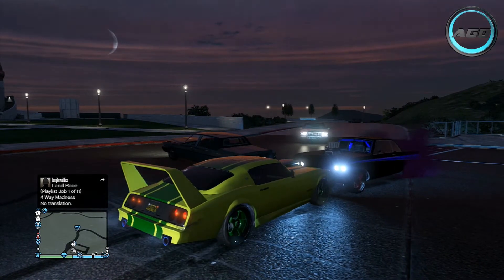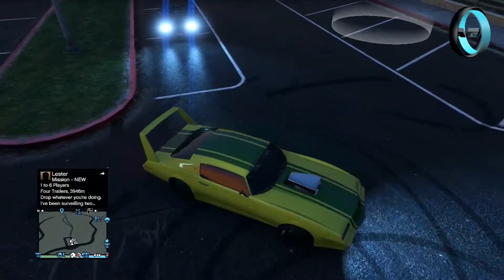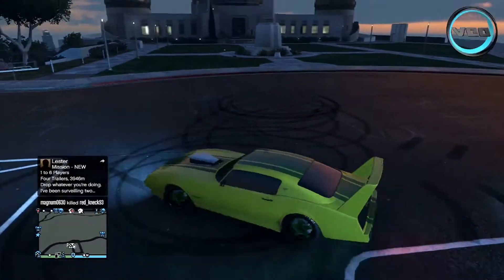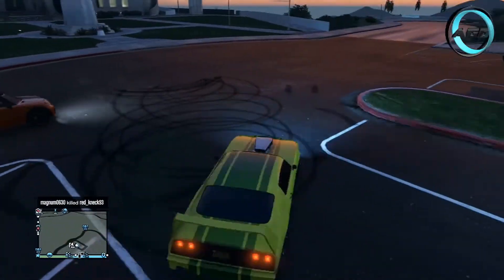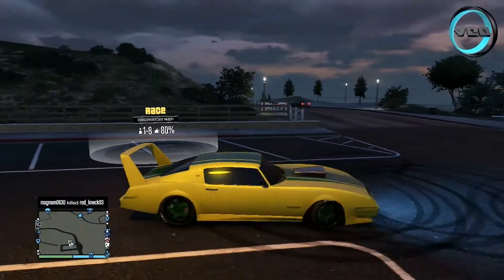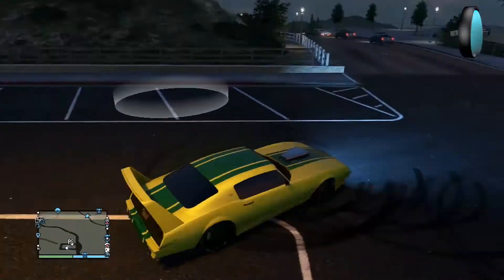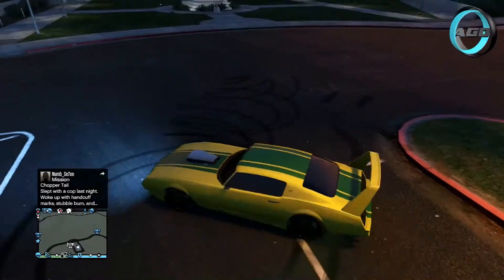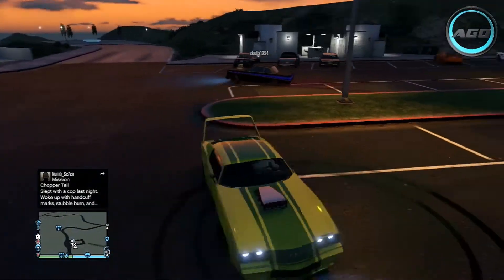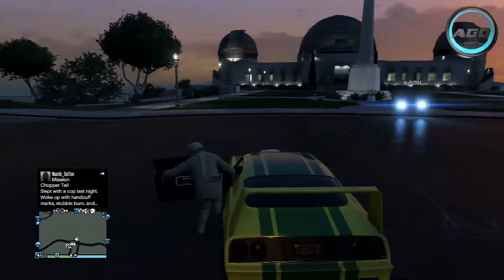Now on to a very important test for these muscle cars - we want to see how well they can do donuts. I'm glad to report the Phoenix is absolutely fantastic at donuts. They are really uniform, in good shape, perfect circles, and the car pivots around that central front wheel really nicely with real control. The Phoenix is one of my favorite cars for doing donuts - you don't even have to use the handbrake at all. It's literally just accelerate and turn in, really easy to do.